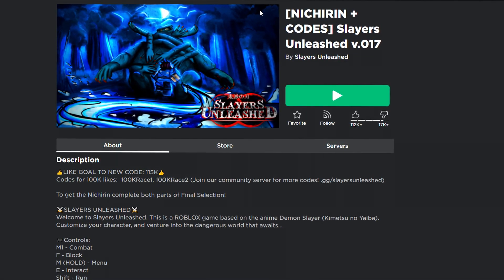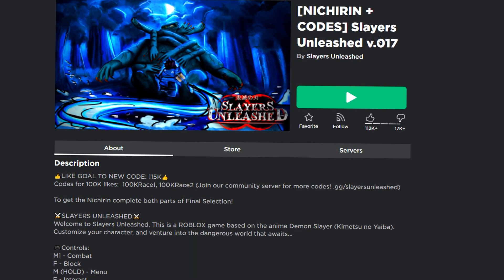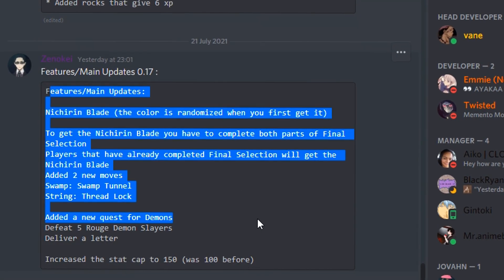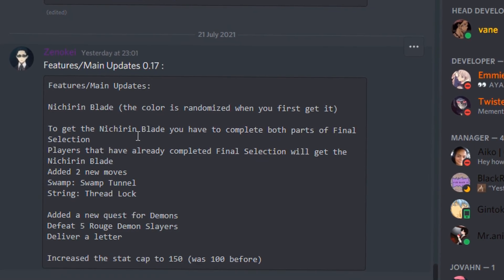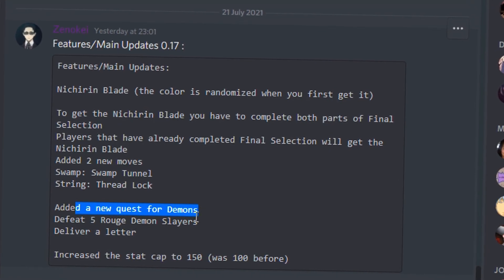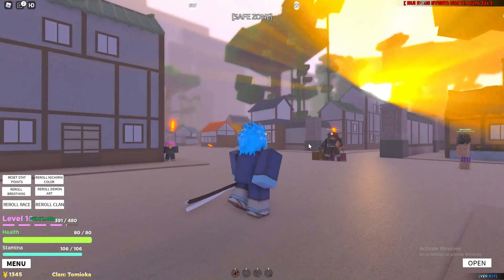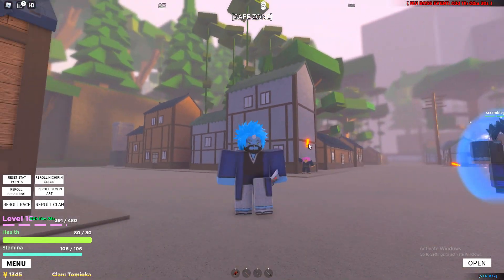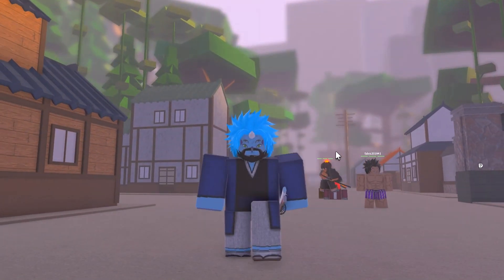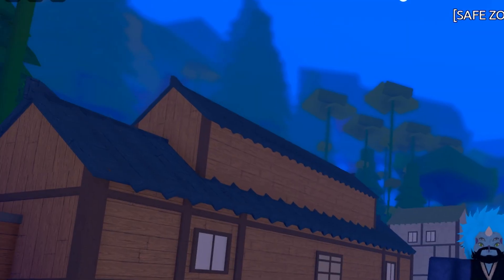The most recent update was the Nitirin Plus codes. I'm not sure what came out in this update, so let's have a quick look. We got the update log — it's basically not a really big update, but we still got a new quest added. Since the last time I've done a video on Slayers Unleashed, we also got a new map, and I'm not gonna lie, this map looks 100 times better. Anyway, let's redeem these codes.